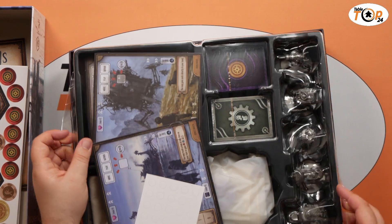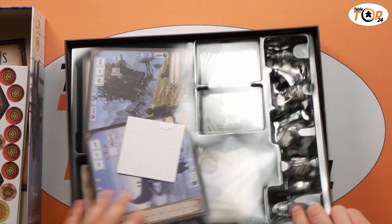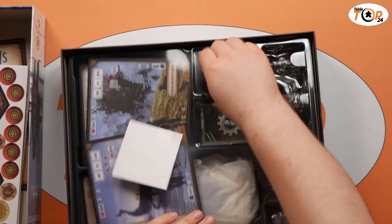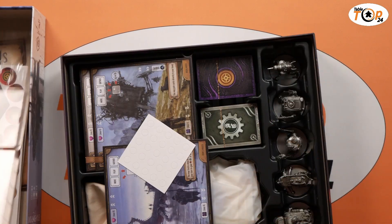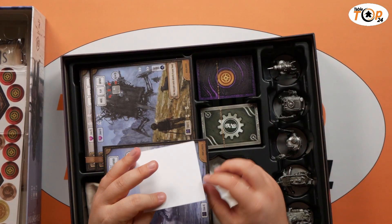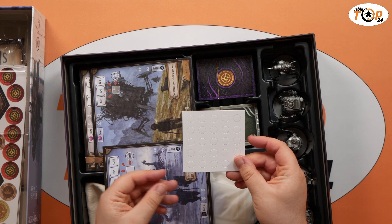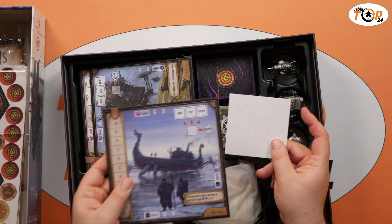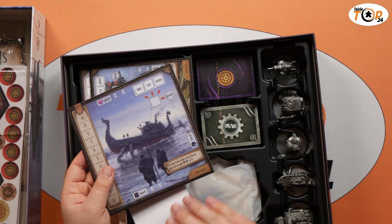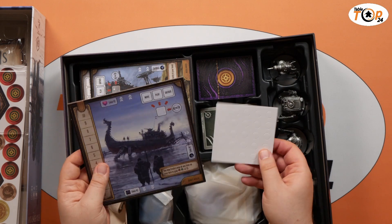Next up we've got the box itself. We've got these riser stickers which are going to go on our mech boards, just to give them a raise because we'll be tucking some cards underneath as part of the gameplay — that'll give us a little lift above the board.